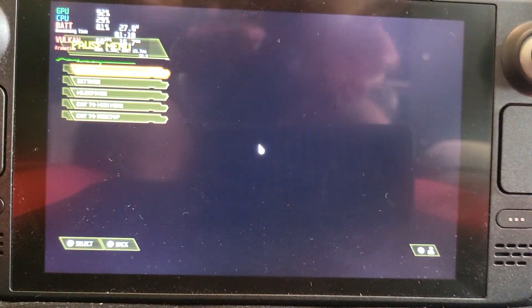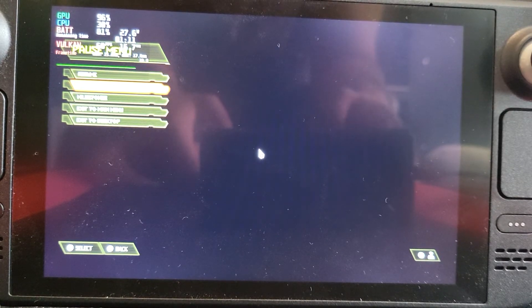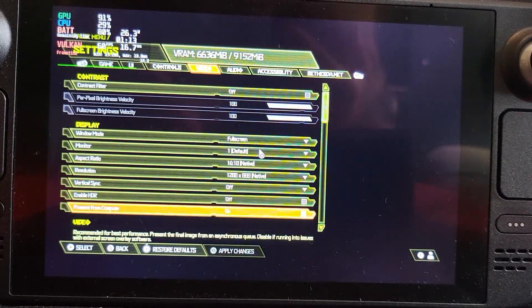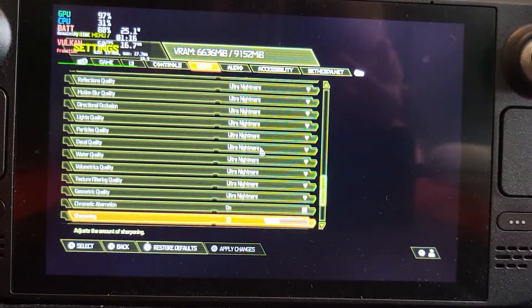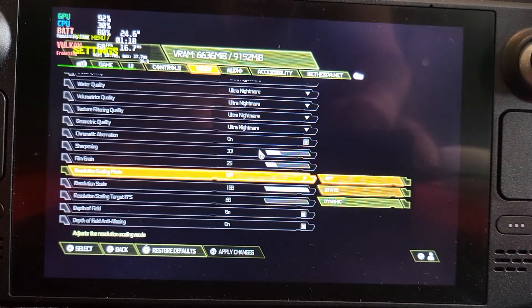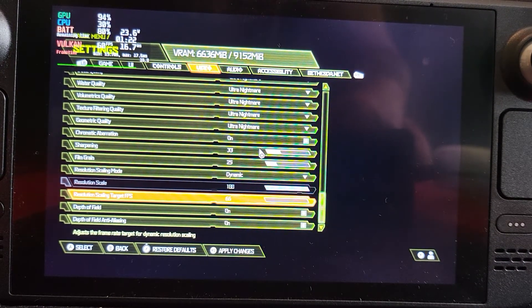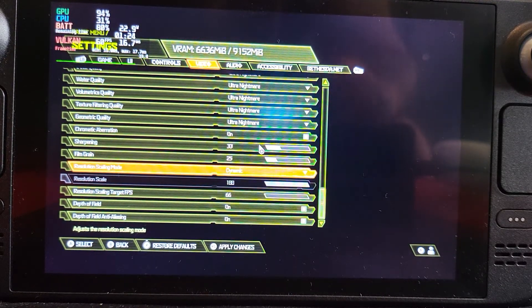We saw a lot of frame drops there, down to the 40s. What we want to do — there's a feature in a lot of modern games and Doom Eternal has it — it's dynamic resolution. Go to Video, scroll to the bottom, go to Resolution Scaling Mode, select it, and choose Dynamic. With Dynamic we can target the frame rate. We're going to target 60.